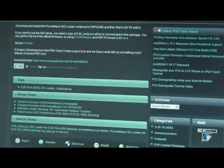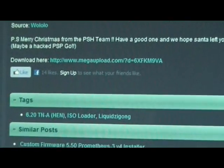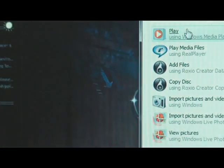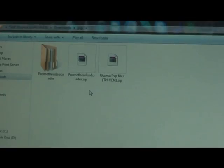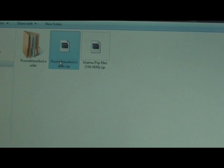What you need to do first is download this file — I'll put the link in the description. You need to download from this link, and then connect your PSP.